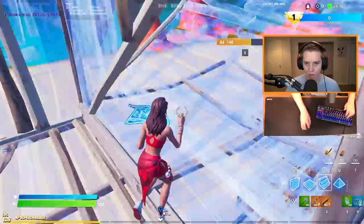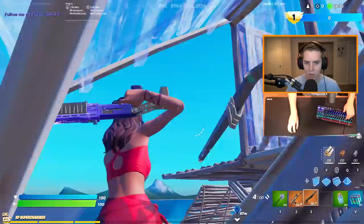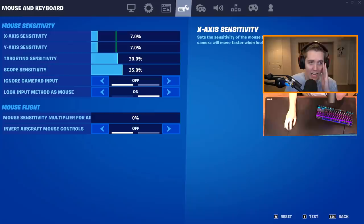All in all, trial and error is the best way to find a good sense. You want to be able to hit your shots while also being able to build and edit fast — that's the hardest part about keyboard and mouse. Everyone could play on a low sense and hit 200s, but it's hard to have that same sense and then crank, make fast edits, and just be an absolute mechanical demon.